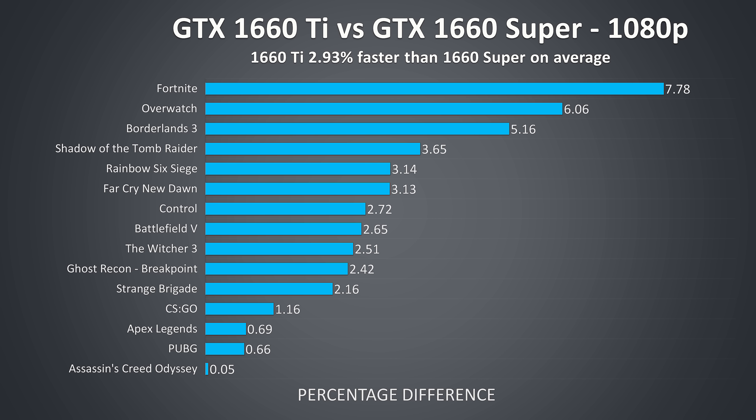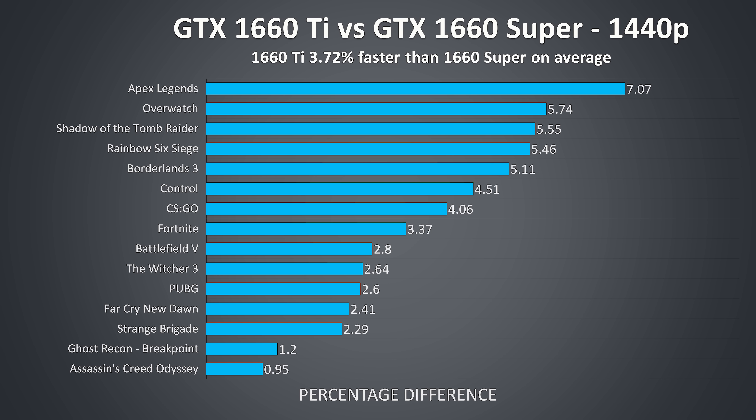In terms of overall improvement across all 15 games, on average the GTX 1660 Ti was performing about 3% better when compared against the GTX 1660 Super in terms of average FPS. The results can vary quite a bit between specific games, however realistically there wasn't much practical difference between them. When stepping the resolution up to 1440p the difference only changes slightly — on average the GTX 1660 Ti is 3.7% ahead of the GTX 1660 Super, so not too much of a change with the higher resolution.